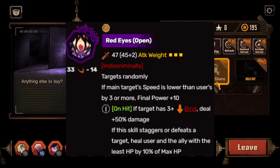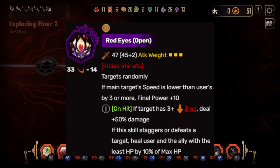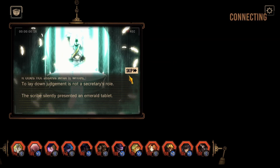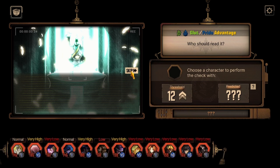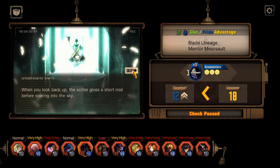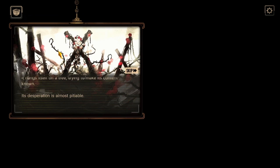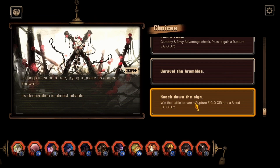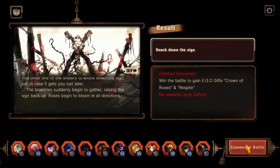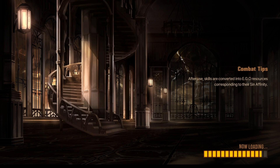On hit, if the target has 3 or more Blind, you deal plus 50% more damage, and upon staggering or defeating a target, this user or an ally heals 10% of max HP. This isn't hard to achieve because Ryoshu has a lot of fast IDs — especially Made Ryoshu, which gives her some Haste. Use Red Eyes Closed first and then this, and you're cooking up some seriously nasty damage.